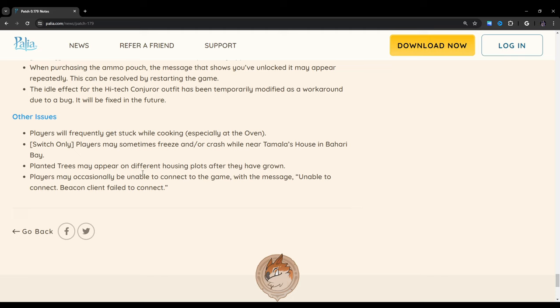Switch only: players may sometimes freeze and/or crash while near Tamala's house in Bahari Bay. I haven't experienced that, but I haven't really gone near Tamala's house. It seems to cause all types of weird bugs and crashes for people — it's just wild. Planted trees may appear on different housing plots after they have grown — should I be checking my other housing plots? Players may occasionally be unable to connect to the game with the message 'Unable to connect. Beacon client failed to connect.' Luckily I haven't experienced that.